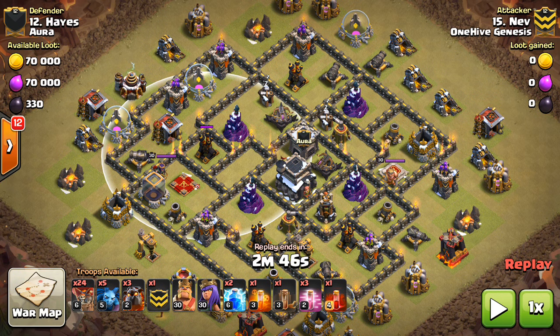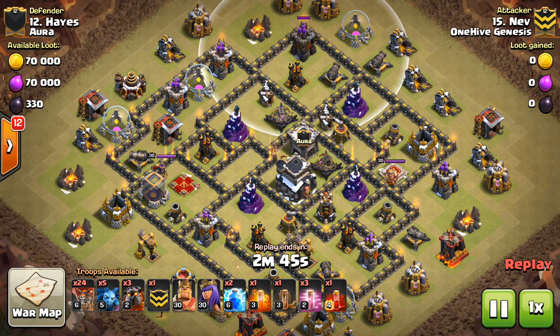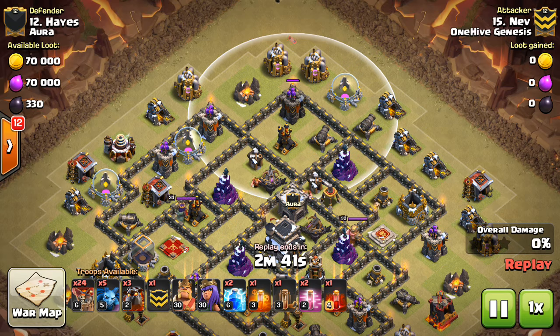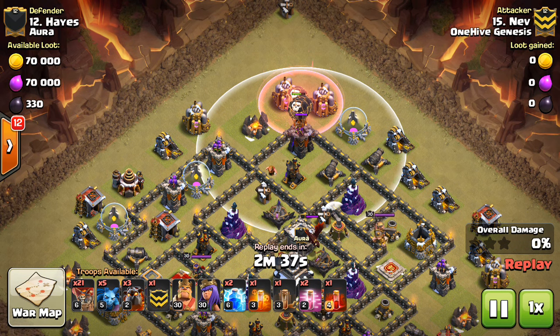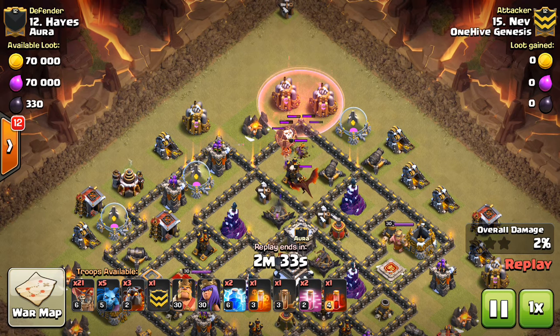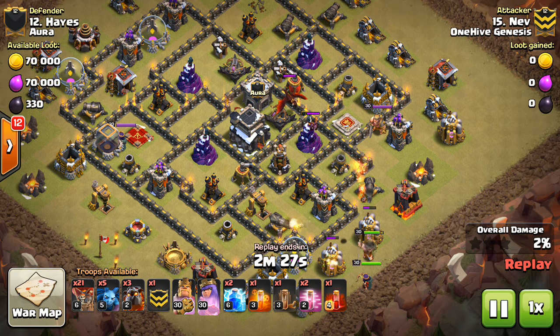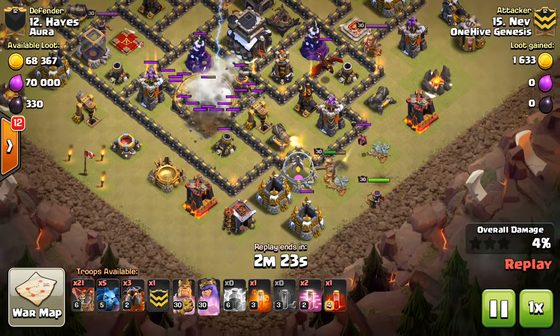Beyond that, just a good base to do an air attack on. These two air defenses are spread nicely — easy targeting. You want to look for those Archer Towers you can target on the outside of the base. I'm doing my best to make this series a little more than just watching attacks. I want to give you guys the full scoop on the base so hopefully it'll help you look at bases in the future and be able to say: 'I can take this base with this army comp because it has these features.'